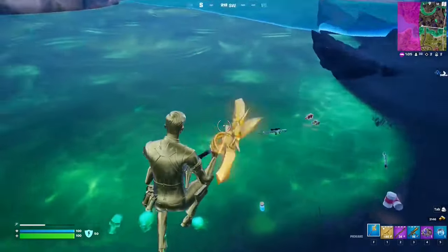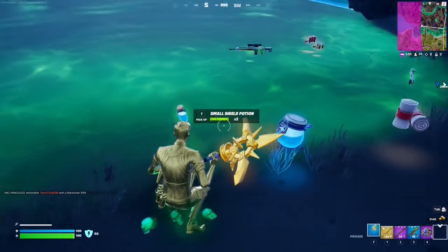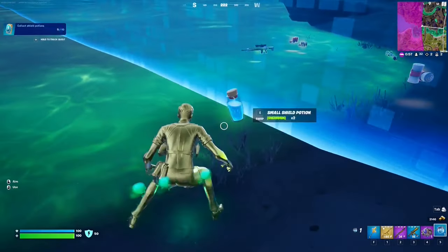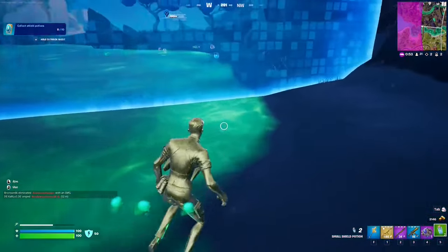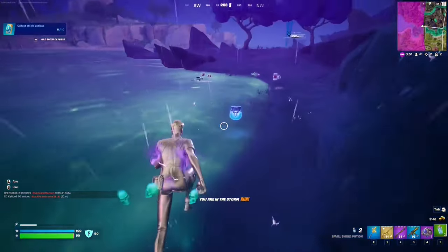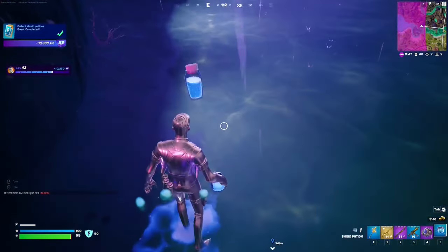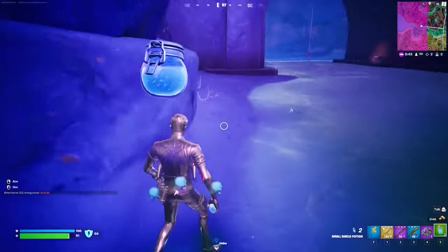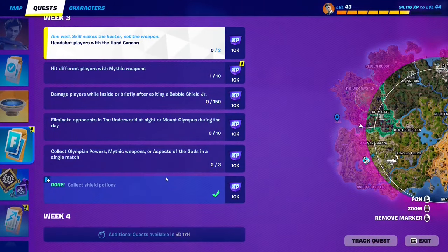For this Week 3 quest, you have to collect 10 shield potions — either big or small shield potions. Here's a nice trick: if you have a full inventory, you can actually repeatedly pick up and put down the same shield potion and it keeps counting. Just have one big pot and one shield and keep picking the same thing over and over until the quest automatically completes.